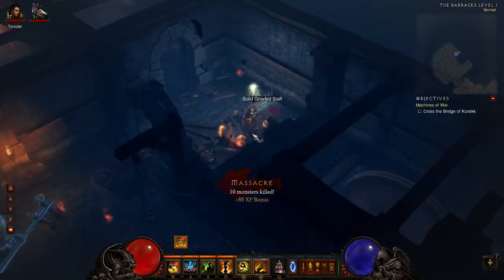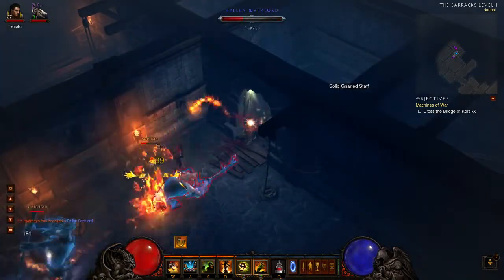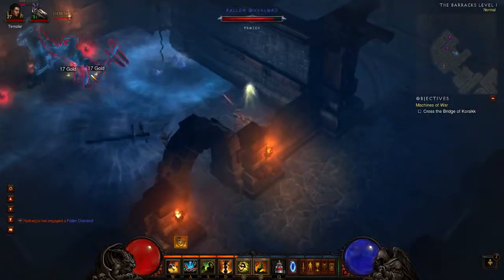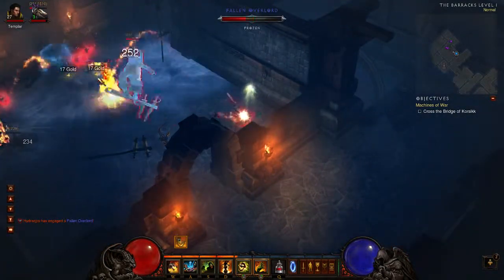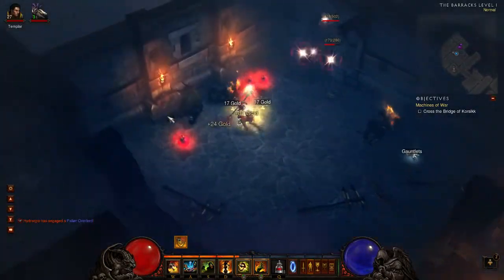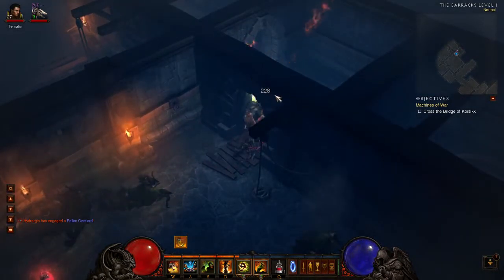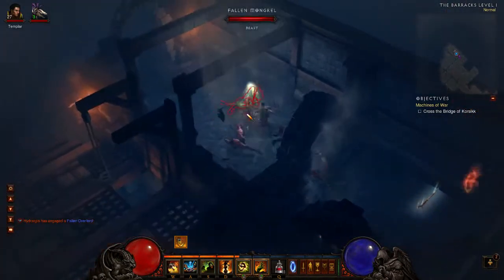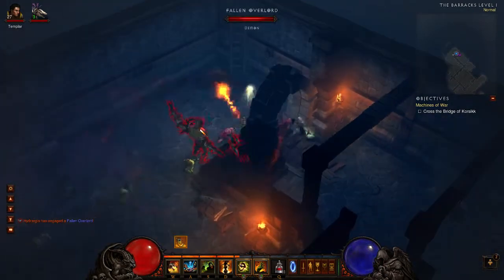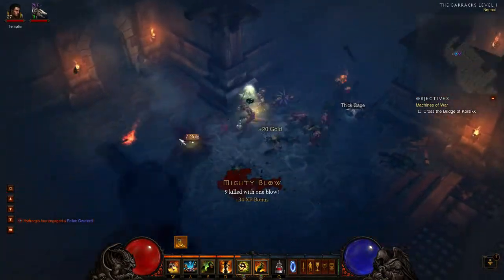A fallen overlord — elite group. I don't like facing the frozen attribute in here because it's difficult to avoid; there's no space. When you're out in the open, on a field for example, it is really easy to avoid, so it's quite a nice attribute to get because it just doesn't do very much.